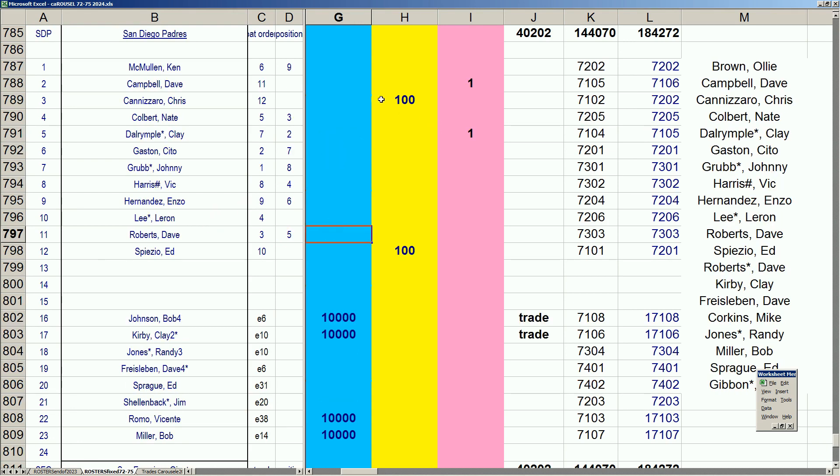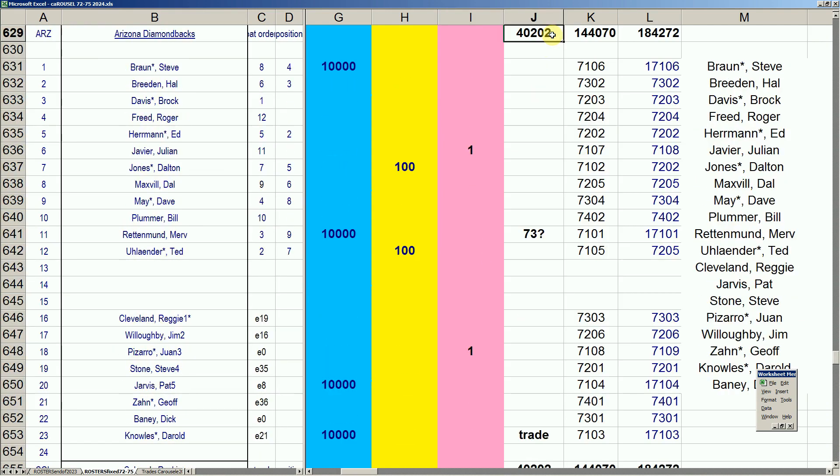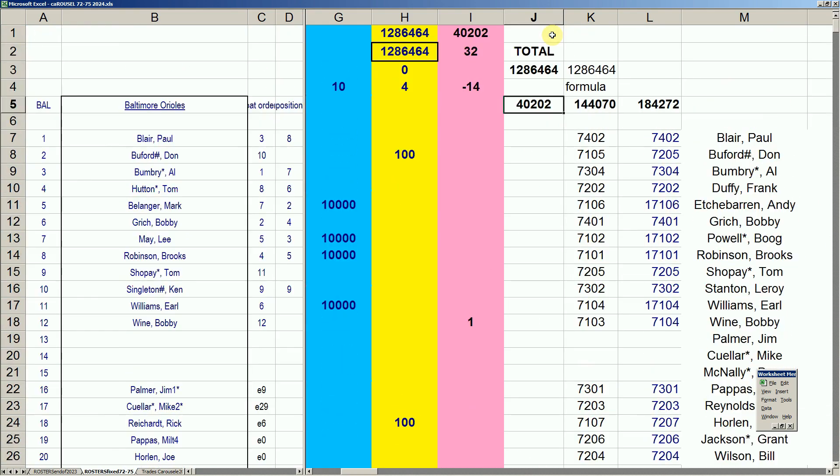The Padres had to move Dave Campbell from waivers to retirement for the proper math. The Giants had to do something similar — Rich Reese was on waivers and now goes into retirement. At 40-2-0-2, every team now has that number. Adding up all the 40-2-0-2s gives you 128 guys to keep, 64 on waivers, and 64 in retirement.